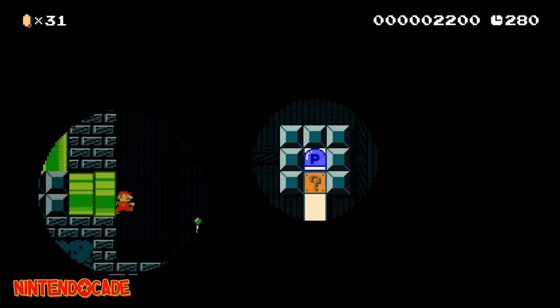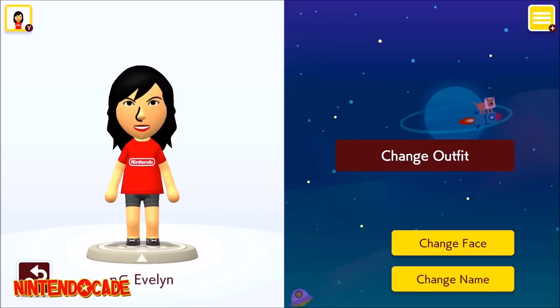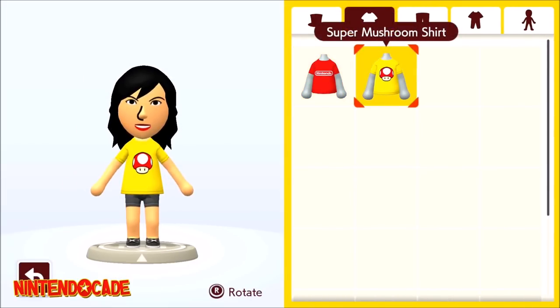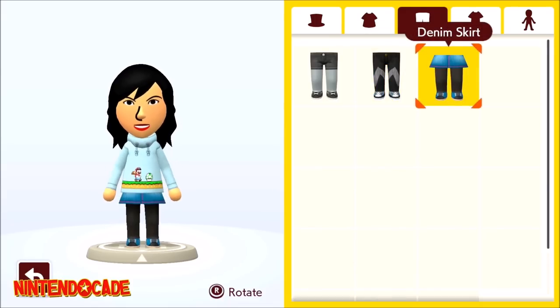Alright, without further ado, let's get right into it. When you first start Super Mario Maker 2, everyone automatically unlocks a series of Maker outfits, including the Nintendo shirt, Super Mushroom shirt, 1UP hoodie, black short shorts, denim jeans, and lastly the denim skirt.